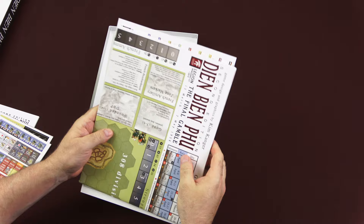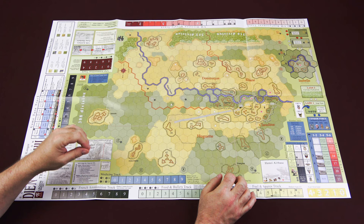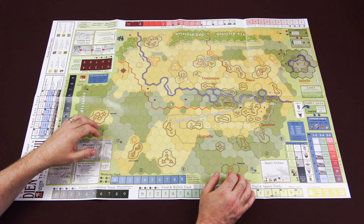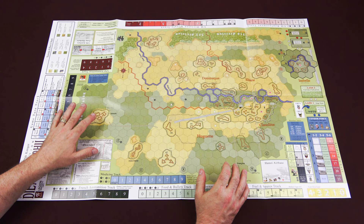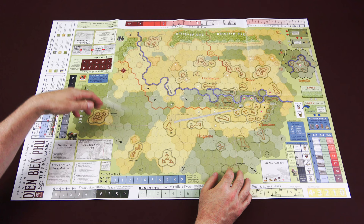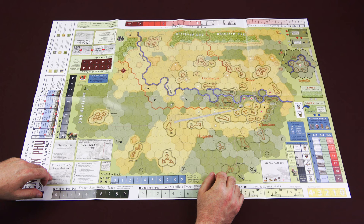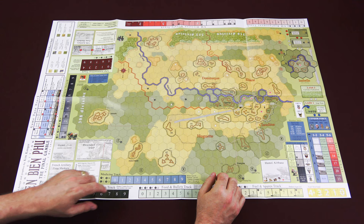Here is the map that comes with Dien Bien Phu: The Final Gamble 2nd Edition. For the most part it looks like it's the same map — there have been some minor graphical changes that I can tell from the strong points in comparison to the 1st Edition, but those who have played the 1st Edition can correct me if I'm wrong. Isabella is off on the side; the rest of the area you're going to be fighting in is here, along with all of the tracks and charts you need, easily laid out on the map. You have your wounded track for the French, French artillery zone markers, French bombardment, and the GAN boxes. Then there's the medicine track, French ammunition track, food and bullets track, and fuel and spares track.